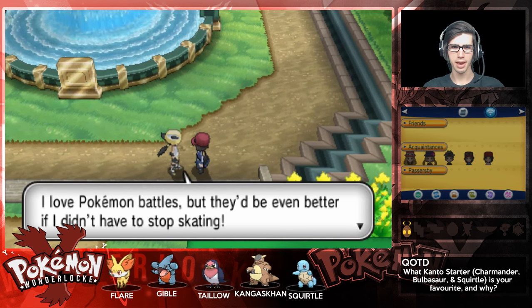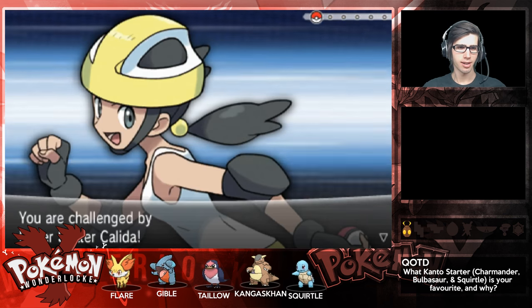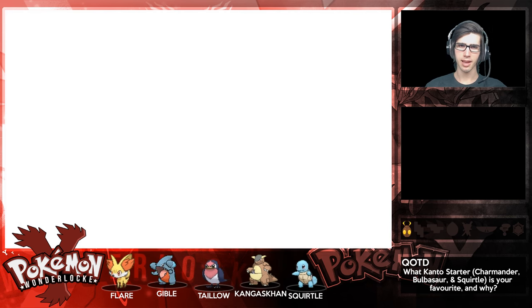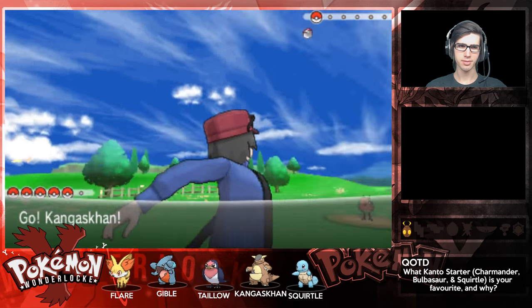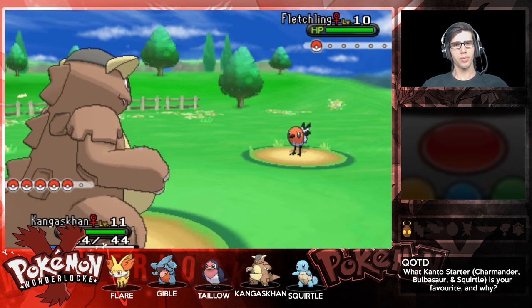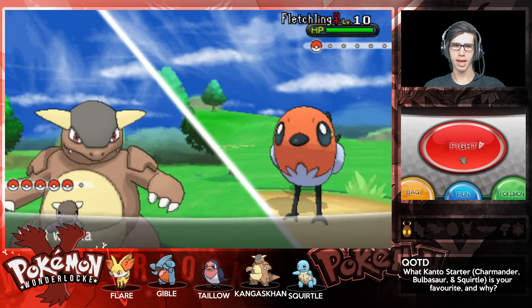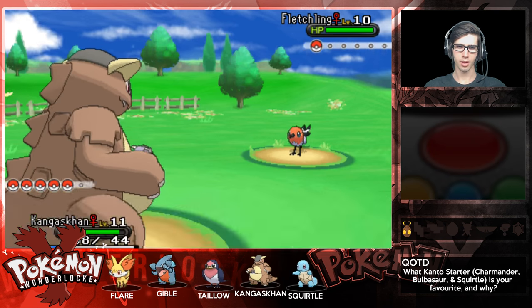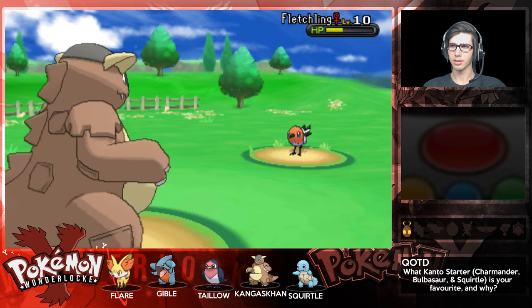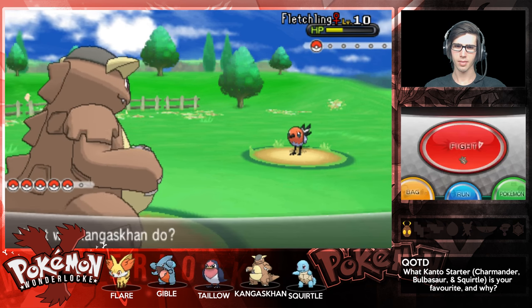I love Pokemon battles, but they'd be even better if I didn't have to stop skating. Well then, maybe have like a skate-off kind of battle. Roller Skater Kaleeda sends out Fletchling. Let's go Kangaskhan. Fletchling - let's go.